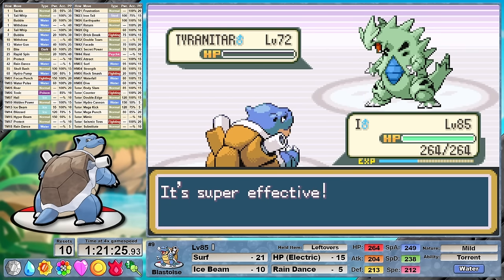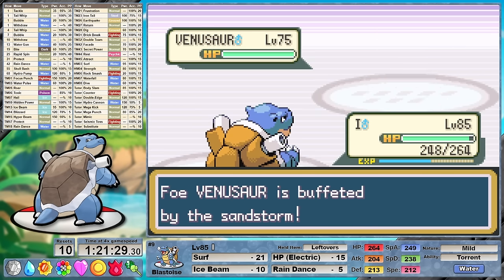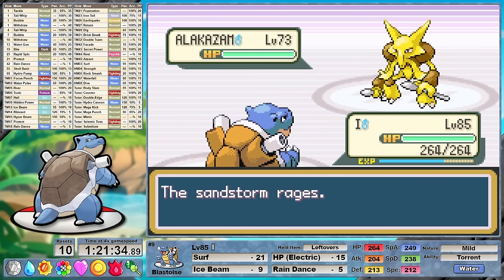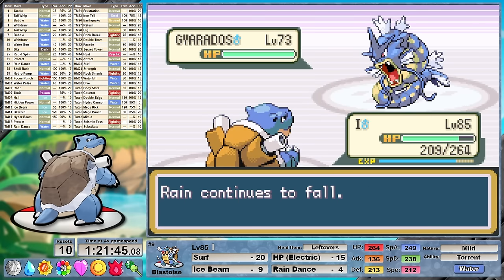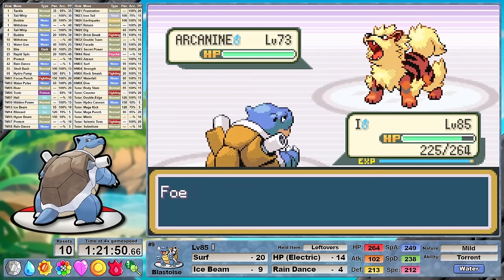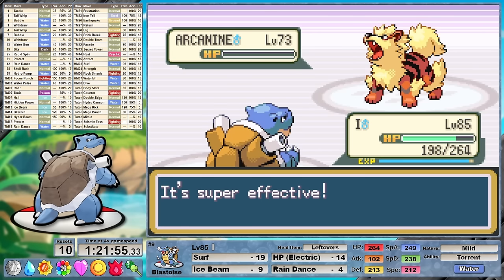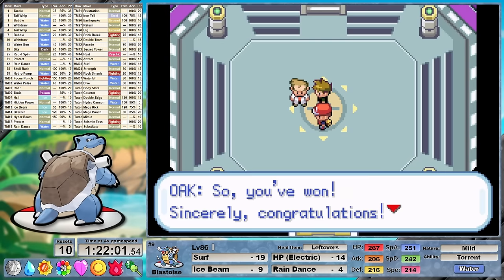With that miss, we can take out Heracross in two shots with Surf, and then Tyranitar in one more. Venusaur is typically a two-shot relying on him to change the weather, but this time we get the critical, taking him out in one. Against Alakazam, the plan was to change the weather to rain — this powers up our water moves and cancels that Sandstorm so our Leftovers can finally start healing us again. As Surf takes out Alakazam, followed by 4x super effective HP Electric for Gyarados, and one final rain-boosted STAB Surf for Arcanine — super effective too, 4x STAB super effective Surf. I just get a little egg-cited sometimes.